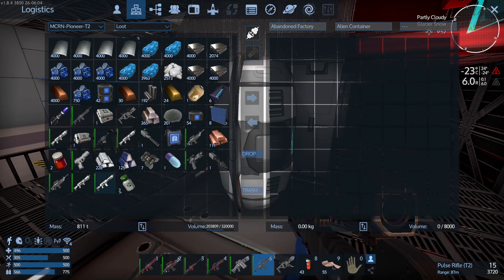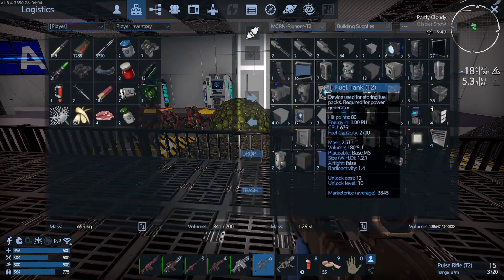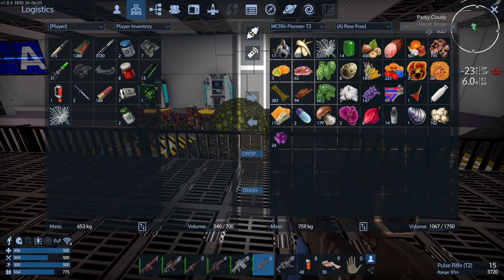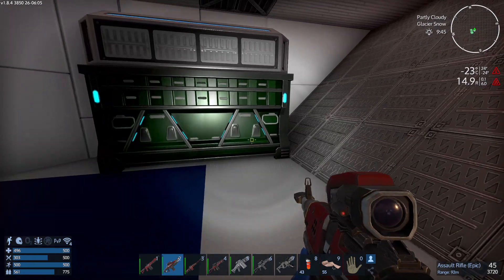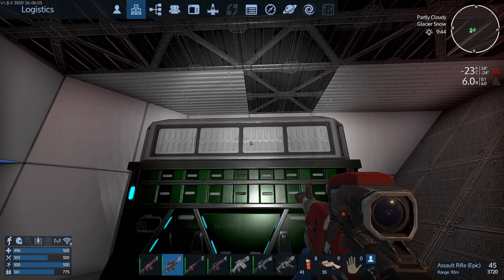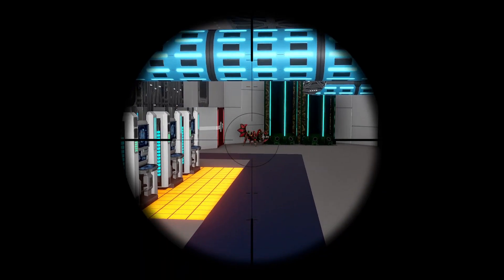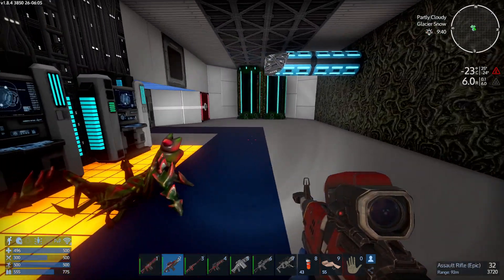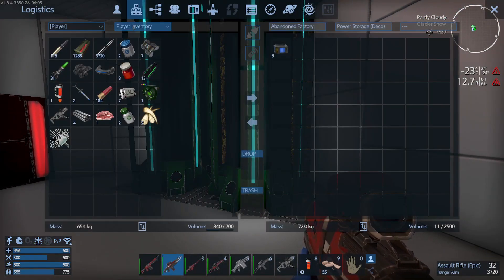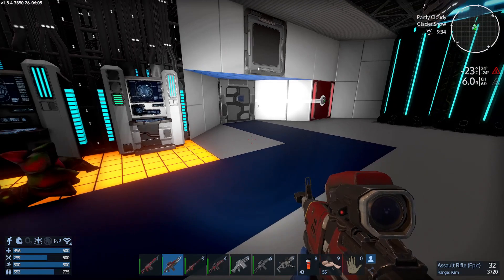We've got some anti-radiation — I think we'll take that with us, because I'm a bit worried about the fact that the radiation is building up. What we'll do is offload the food. A little bit of loot here on the way through. There's a whole load of them in there.